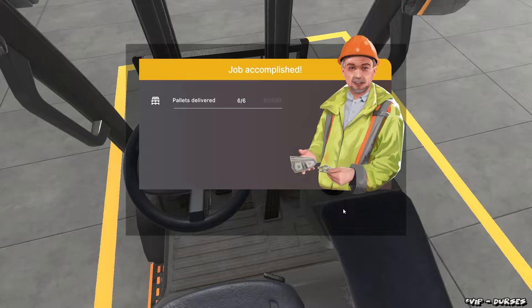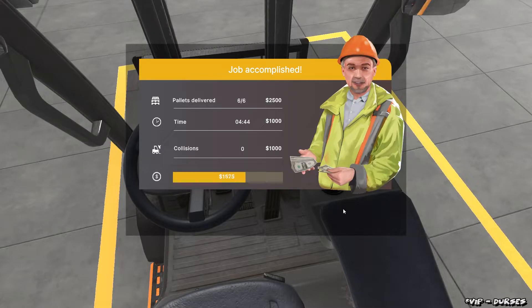That was heart-pounding for me, believe it or not. I've been trying to do these perfects all in one shot. Pallets delivered: 6 of 6, $2,500. Time: 4:44, $1,000. Collisions: zero — an additional $1,000 for a grand total of $4,500.